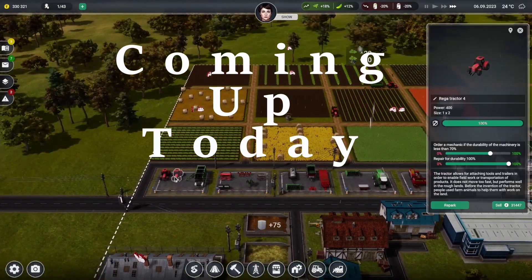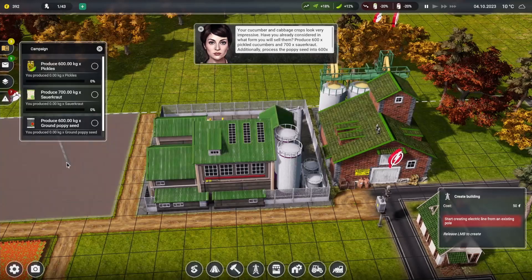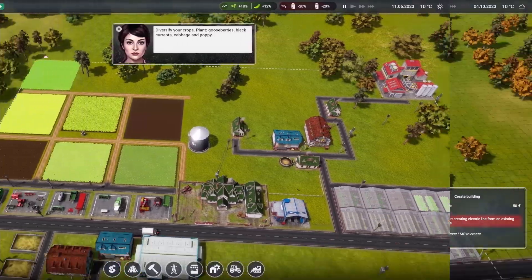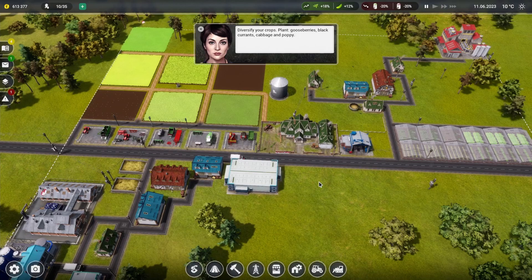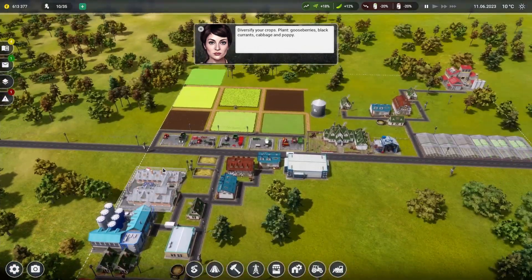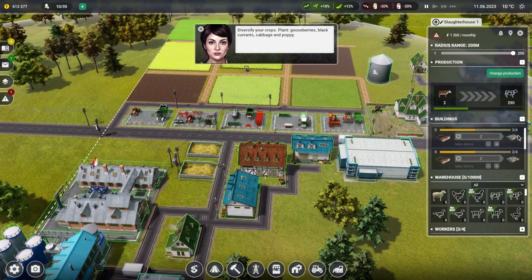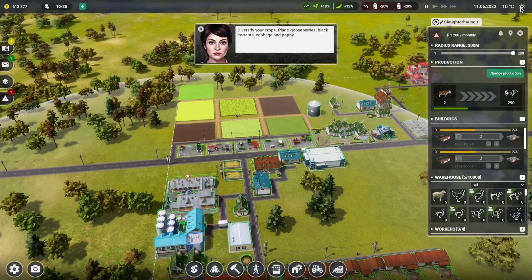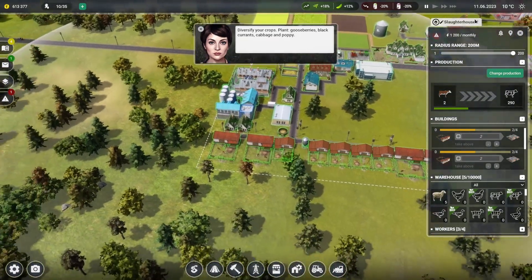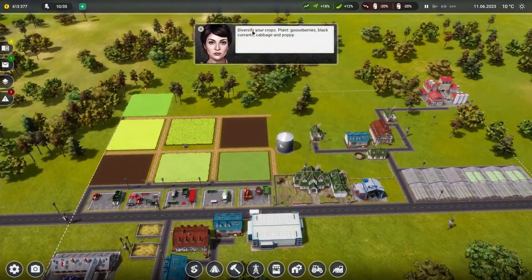Welcome back everybody to another episode of Farm Manager. In the last episode, what we needed to do was sell beef - we've just done that, and I've just gone through a winter and six months of that. So we're here now with this episode.